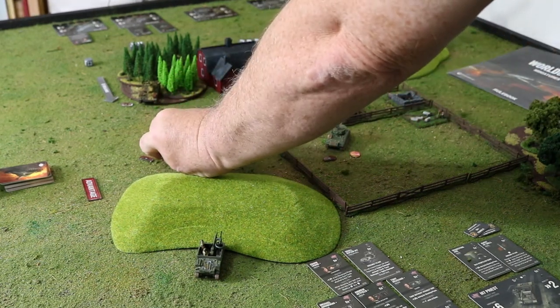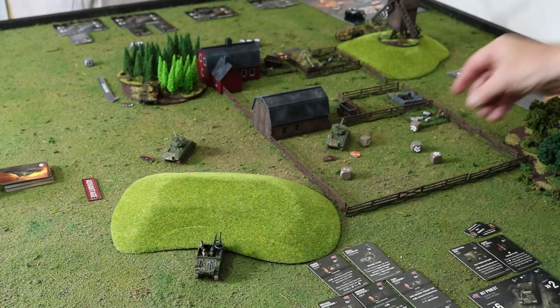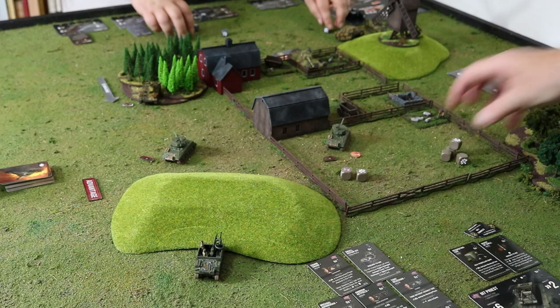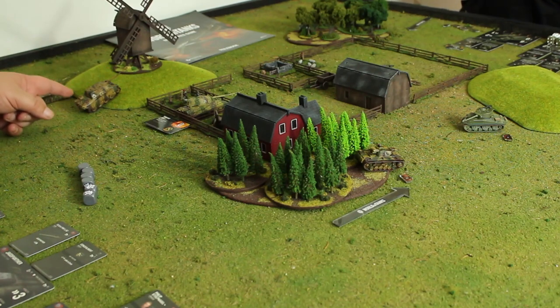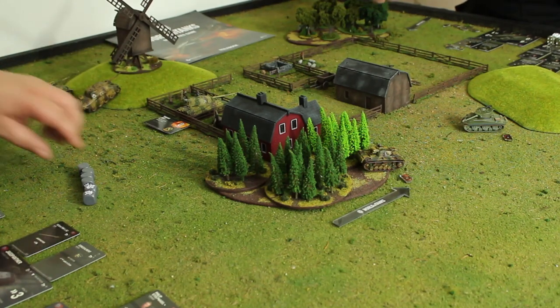Super Pershing gets five shots at the Panzer III — medium tank so re-roll one. Hit and a crit. Two for movement, cover — stop two, stop two. The other Jumbo shoots the Jagdpanther — it gets two for cover, two for concealment, and two for armor. Both Jumbos moved on six so it doesn't matter.